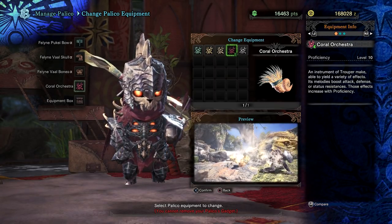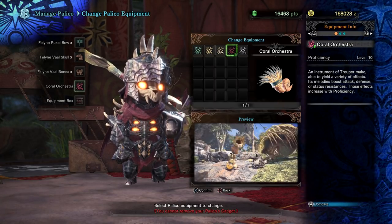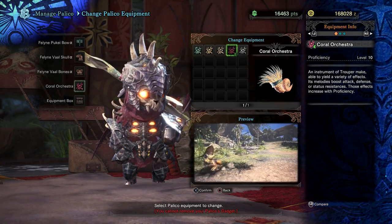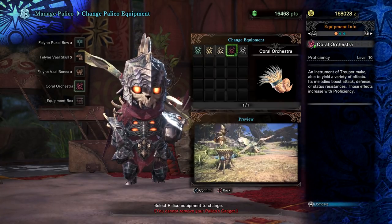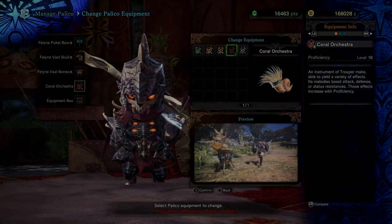This is a Palico gadget and it is amazing. It essentially gives your Palico a mini hunting horn that will consistently buff you with a plethora of incredibly useful buffs. So let's head to the Coral Highlands, show you how it works, and indeed show you how to get it.